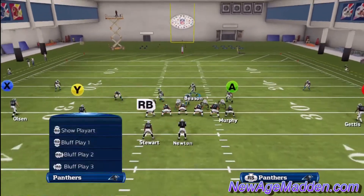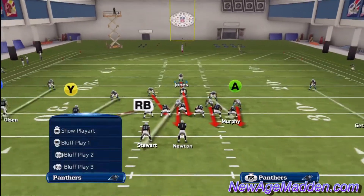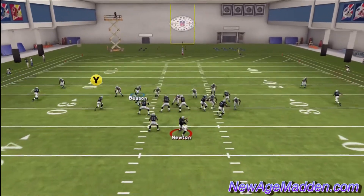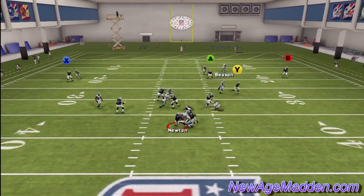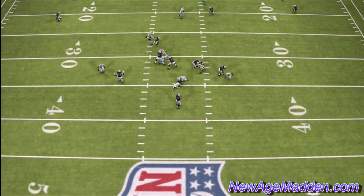Now we're going to run it with blocking the running back. So again: shift your line to the right, shift your linebackers to the left, defensive contain the left end on the screen, re-blitz both defensive tackles and the defensive end on the right side of the screen, and bring your safety down into the A-gap next to the middle linebacker.